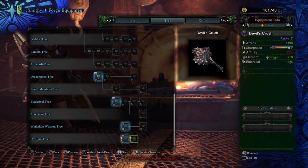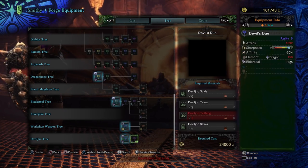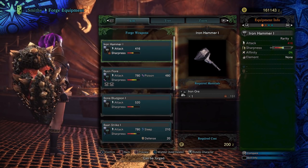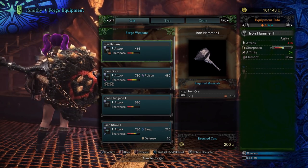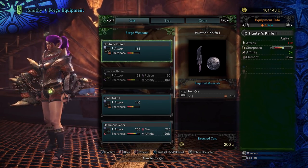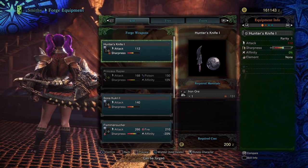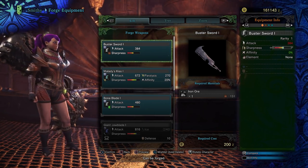Next we've got the Devil's Dew and the Devil's Crush. We get white level of Sharpness with negative 30 affinity — pretty darn good. That's actually kind of cool looking; I like the chain around it. The sword and shield also has chains around it — kind of ridiculous looking with the teeth in the front. The Greatsword looks rather angry. Let's go ahead and move on.